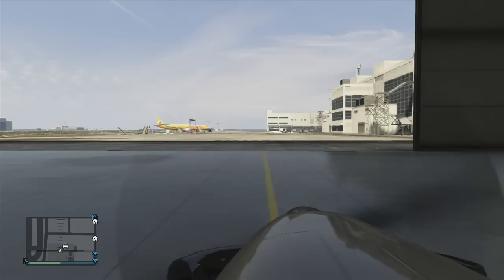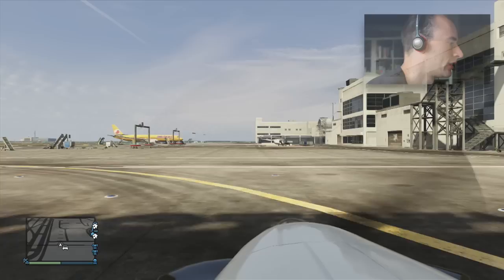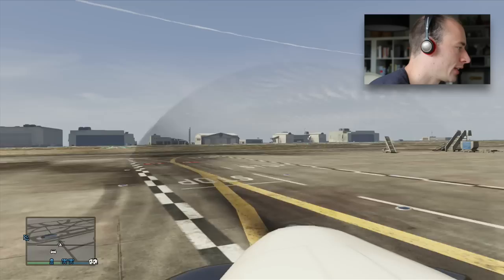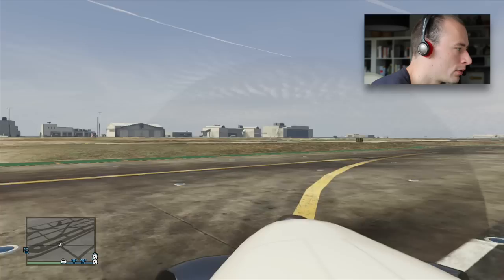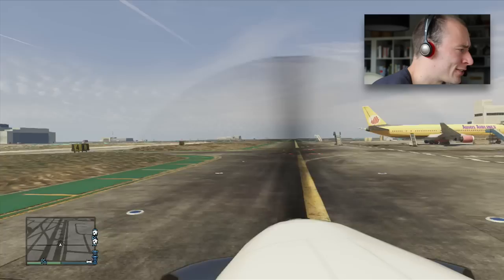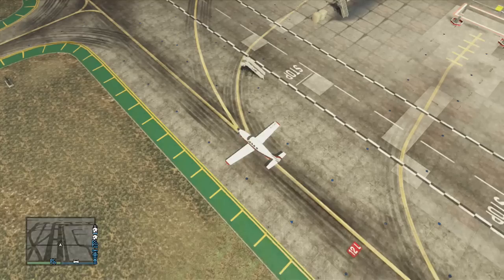All right, let's get taxiing — very slowly. Oh, the weather's improving. Turning slowly and gently to the left, onto the yellow taxi line. Taxiing is all about slow, controlled turning — not driving your airplane like a car as you would in GTA, but really as a plane. So gentle, controlled, and not too fast at all. There's a 737 — cool. Just nice and easy. We're coming up to the beginning of the runway. Need to test our brakes — braking, great.